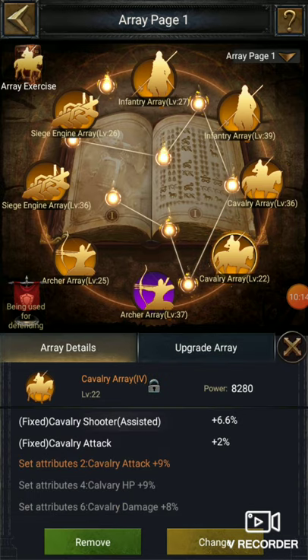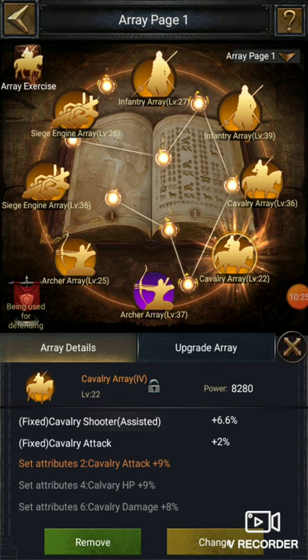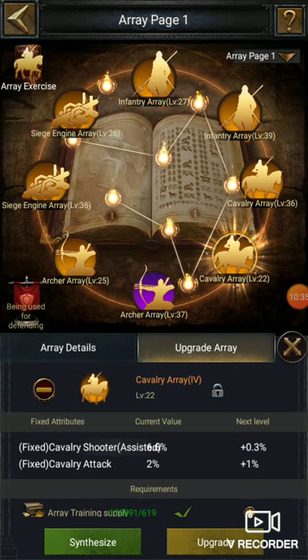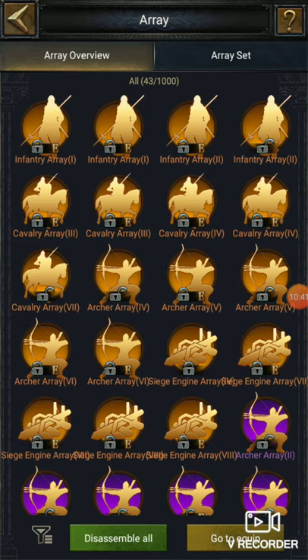To change the array, you can press on the chain and check out what array you want instead of the current one. The arrays given to you from earlier don't have random attributes, but if you are getting new ones from the array exercise, those have random attributes. In this video I was trying to tell you everything about this.